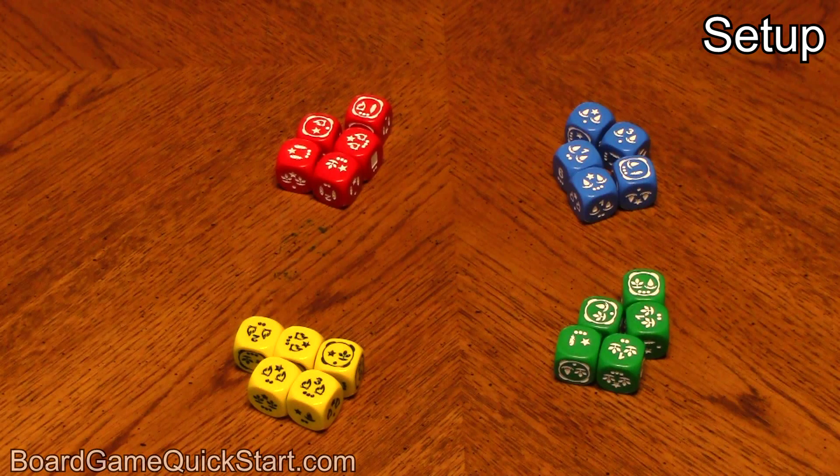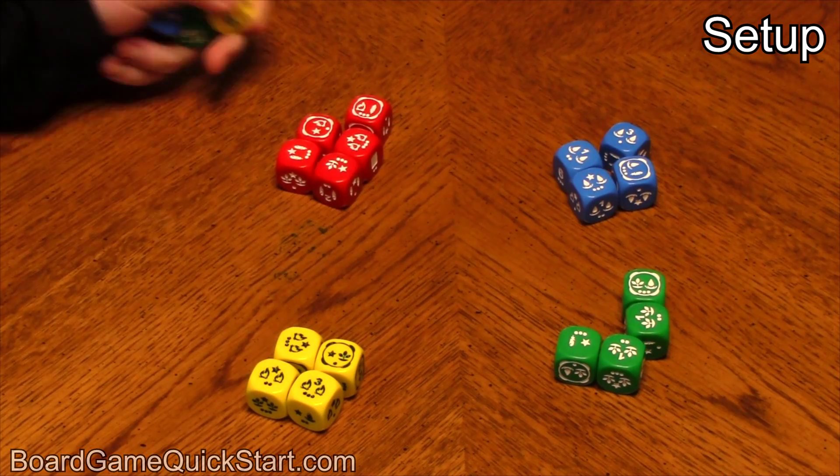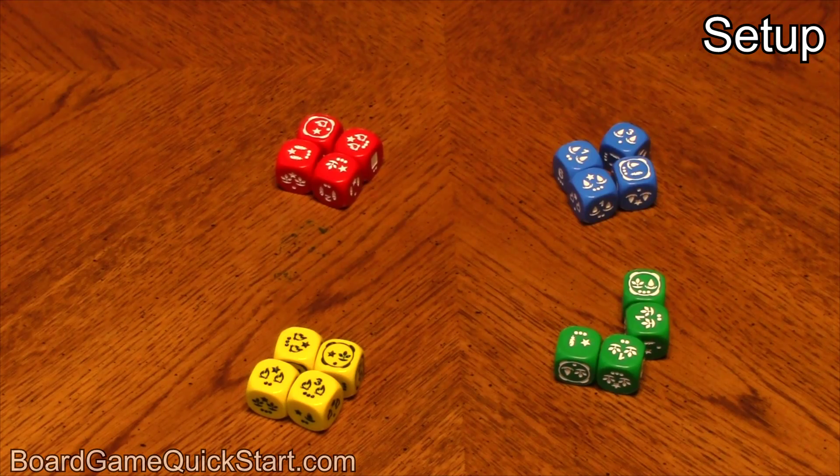The number of dice in the game is determined by the number of players. There should be one more die per color than there are players. For example, if you've got four players, you'll play with all five dice of each color, but if you've only got three players, you'll randomly remove one die of each color from the game, so that there are only four of each color.